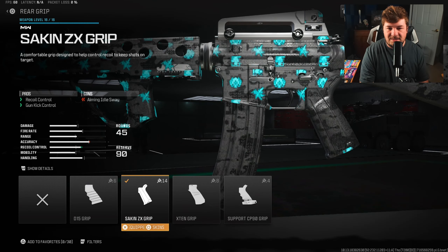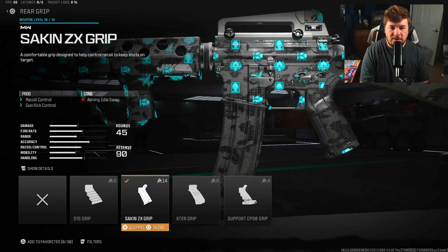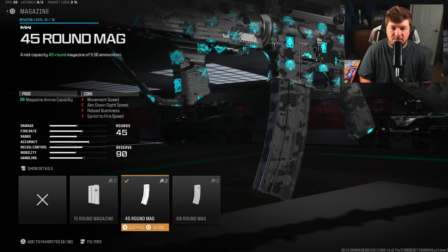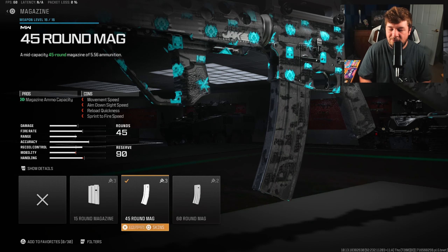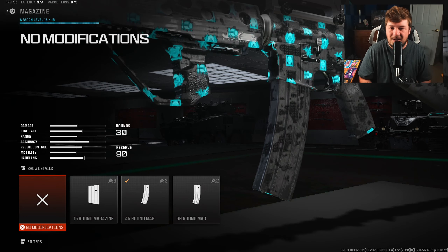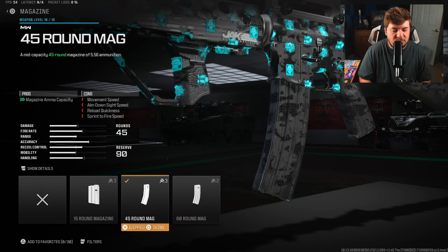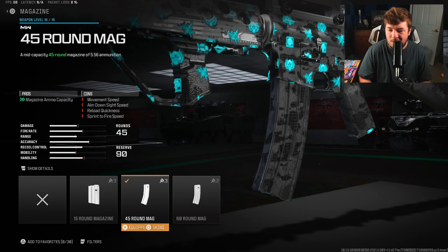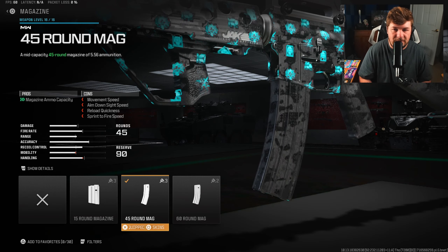For your rear grip you want the Seiken ZX grip for gun kick control and recoil control — self-explanatory. You get 7% straight across the board with that attachment. Because it is now a full auto weapon, I'm running the 45-round mag. This is preference — you can go with the 60 or the 30. I like the 45 in case there are a lot of enemies rounding a corner, and with the increased TTK I feel very safe.